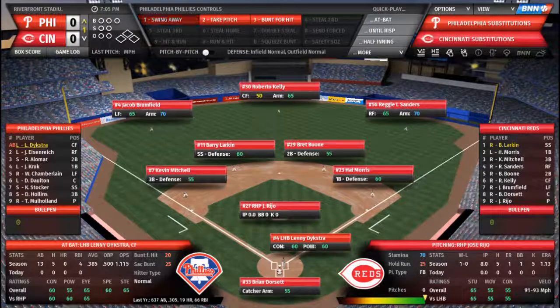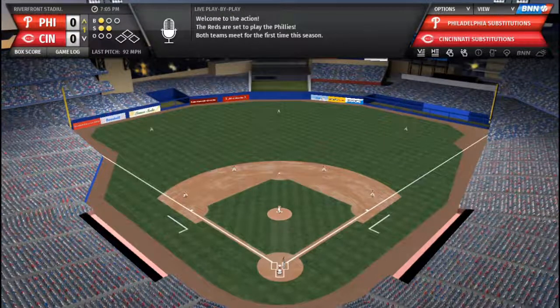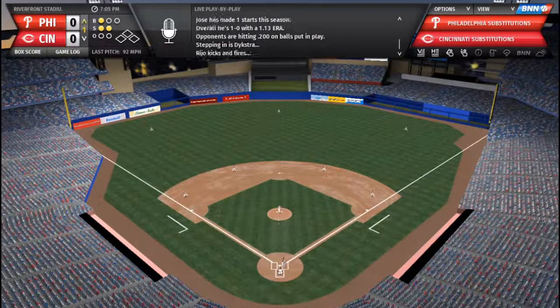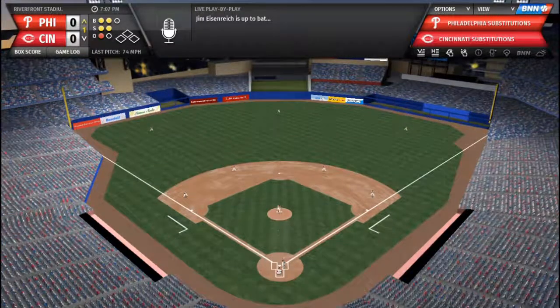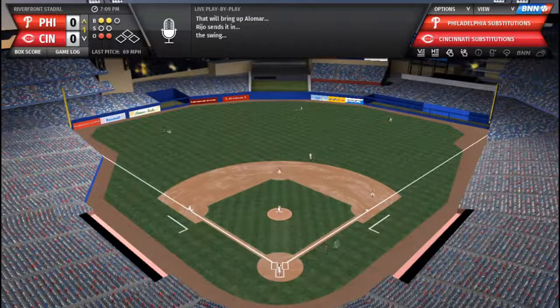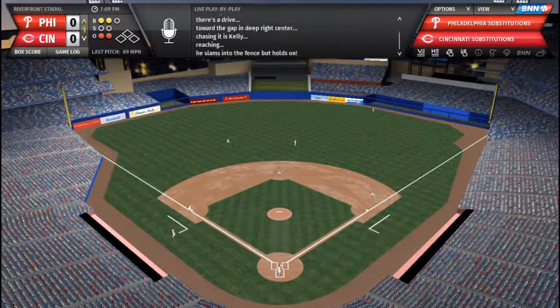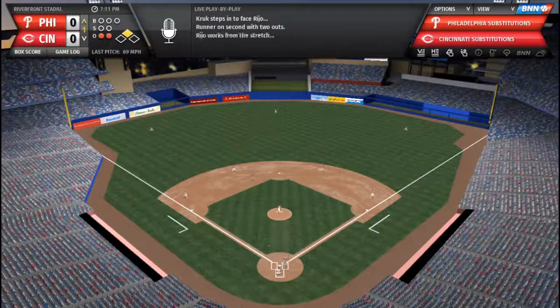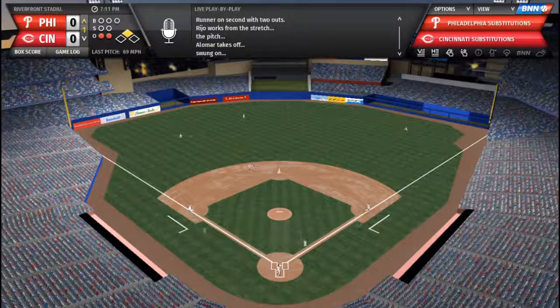Jose Riho starting off against Lenny Hector — 1-2 to Lenny, swing, strike 3. Here's Jim Isenright on 2-3, strikes out called. And Robbie Almar on 2-0 — Robbie will put one into the gap for extra bases, continuing his sizzling hot start with a 2-out double. He'll be charged for third. He's running. And Kruk will pay dividends with that sharp single to left field, scoring Almar. Phillies take a quick 1-0 lead.